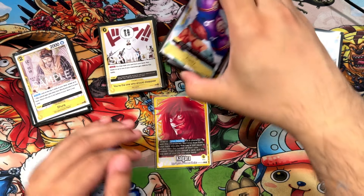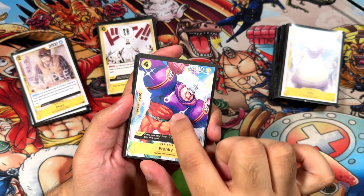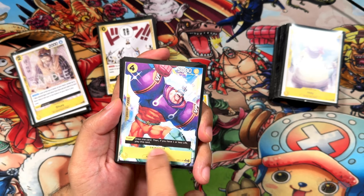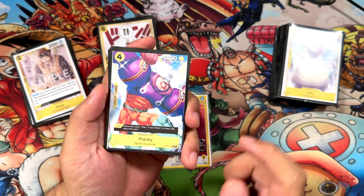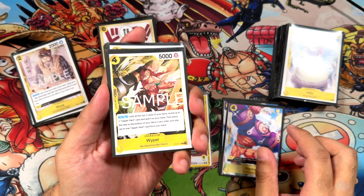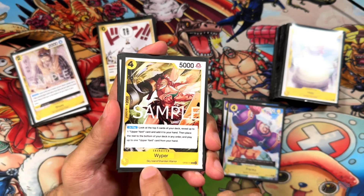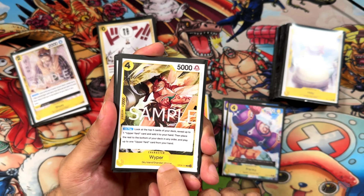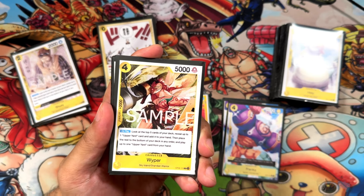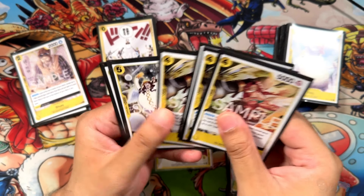Let's move on to the 2Ks — there's an okay amount. First, Franky at 4/5/2. Nothing special, but on trigger you draw one card no matter what. Also, if you have 1 or less life, you get to play this card from your hand, which is very good. We're running just 2 of these since it's not searchable by anything. Next, new OP08 Wiper at 4/5/2, Sky Island type, searchable and Shandian Warrior for the leader ability. On play, look at the top 5, reveal 1 Upper Yard, add it to your hand, then play 1 Upper Yard from your hand. You could tactically play this card, but you kind of want to use it as a 2K instead.